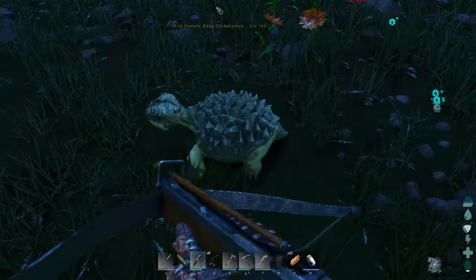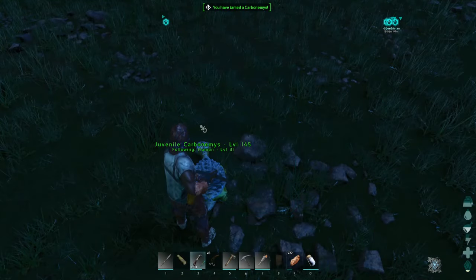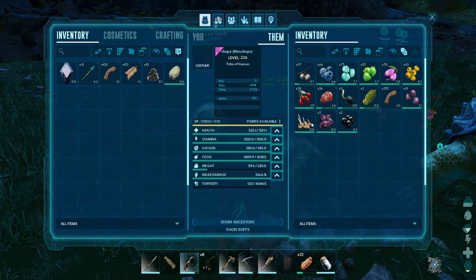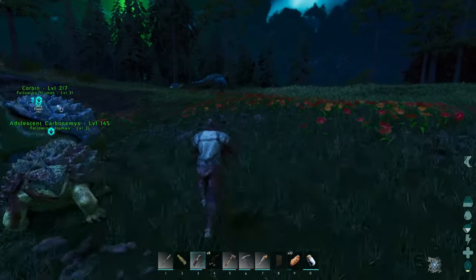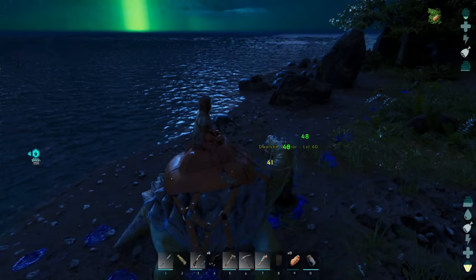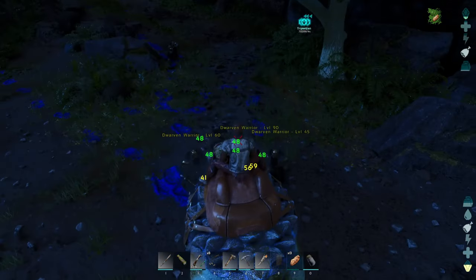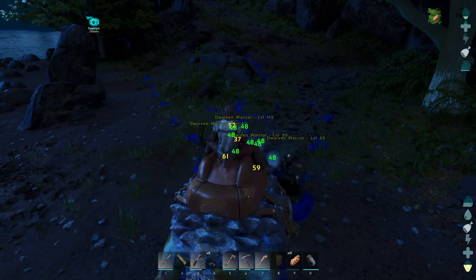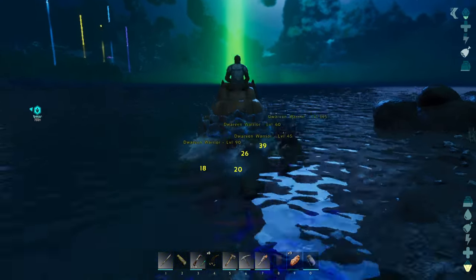So I saw a Carbonemys and thought it would be perfect. As a bonus, this Carbonemys had two baby turtles with it. After giving the little guys some food, we decided to go explore the island. In there I had my first ever interaction with an NPC in Ark. I thought my Carbonemys would make quick work of these guys, but unfortunately that wasn't the case — these guys are actually pretty strong. So after a little back and forth, these guys were just not going down and it was getting risky so I decided to bail.